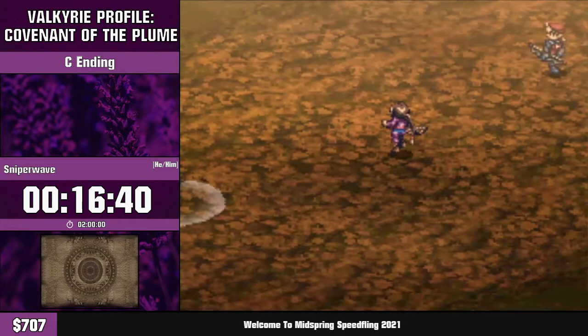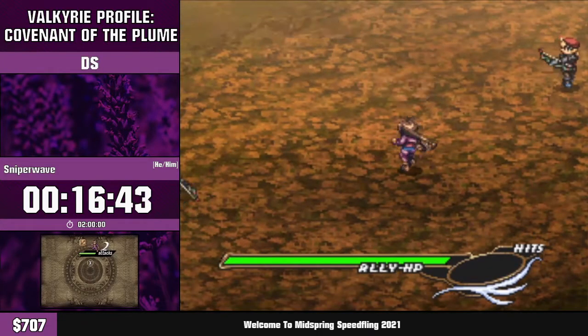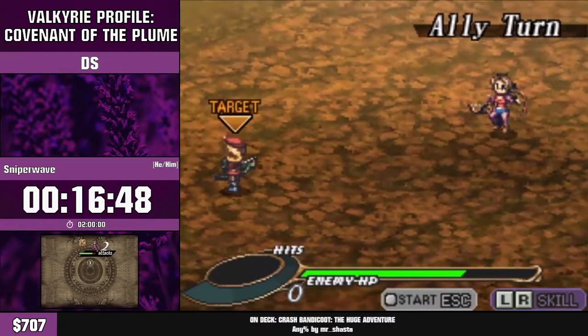The one reason this fight is risky is because we really need a specific item from it, which you can only unlock if you get 150 sin. So 195 is the magic number we're shooting for here.